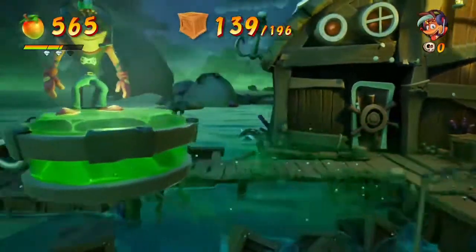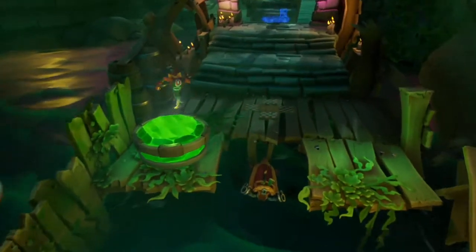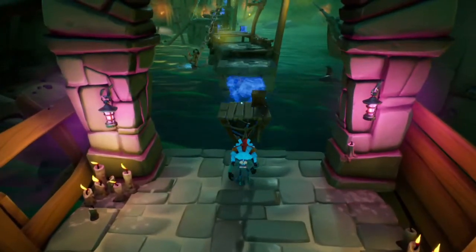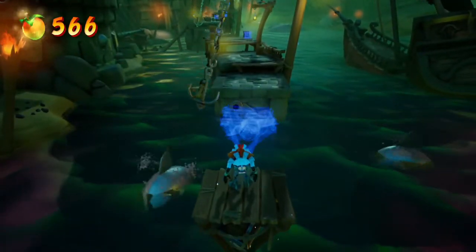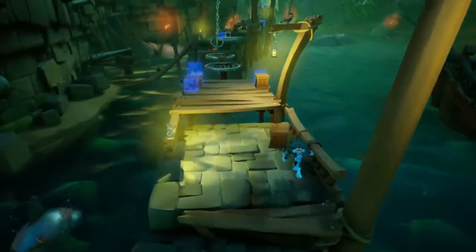And that is the green gem path. We have 139. When you get to here, we're gonna be phasing stuff in and out — the usual. Just be careful; the jumps aren't too hard, but there's just a lot of stuff going on on your screen.